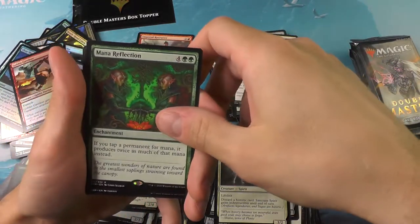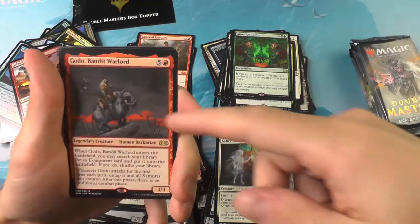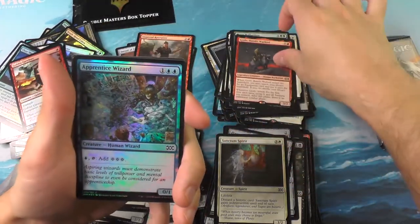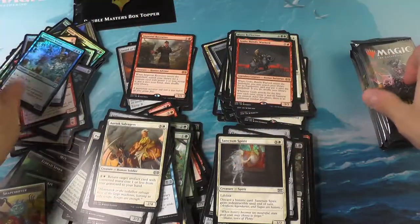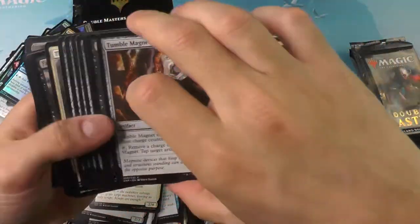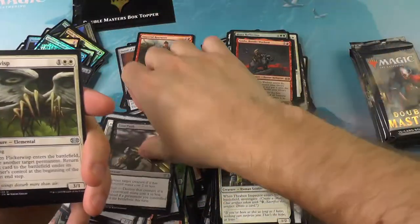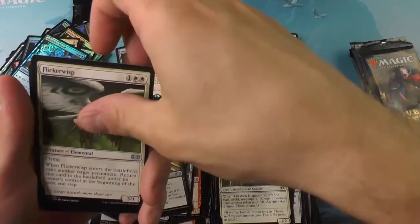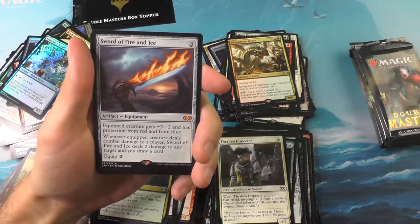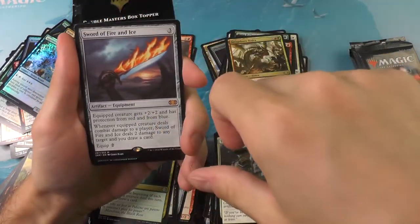The Noble Hierarch — always a pleasure to see her come in here on the last third of Double Masters. Bloom Reflection for the first rare, and the sucker a Maelstrom Pulse. A lot of the foils we've been getting have been just commons — not even uncommons. The Mana Reflection again, Godo Bandit Warlord — this guy has an Alliances feel with the artwork, I like that one a lot. And Yawgmoth's Will — love that one. You see that on a draft, you're pulling that one.